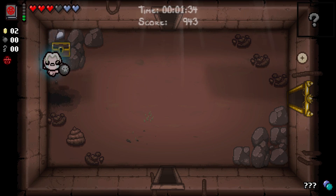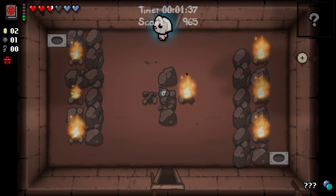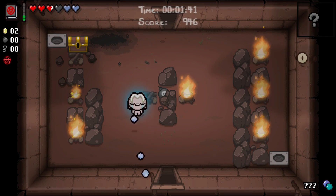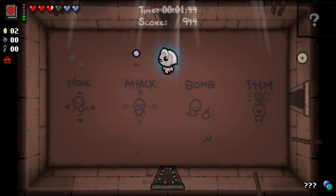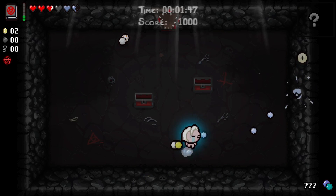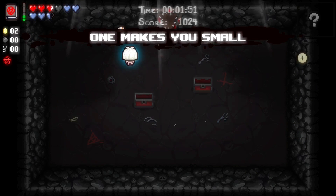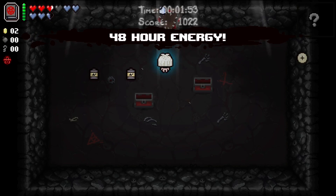The stats page in Isaac has been known to be somewhat ambiguous in nature when it comes to actually showing you what your stats are versus what the game truly thinks your stats should be. We can use this golden key and we end up getting an eternal heart along with another bomb. Now I'm going to take this bomb and blow up this tinted rock, and we get yet another golden chest. I would have loved to use that bomb for those coins, but we did get another soul heart. Why not take a 48-hour energy pill?